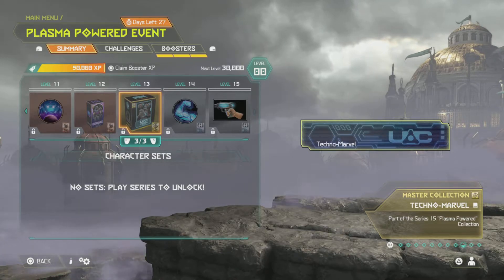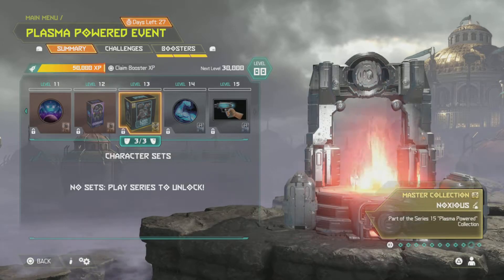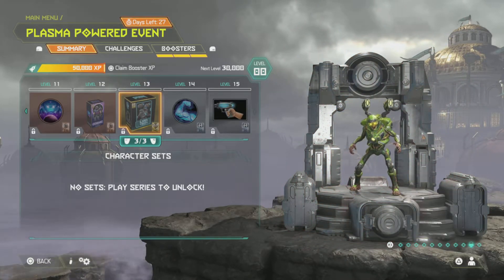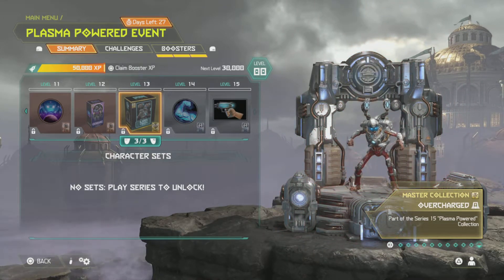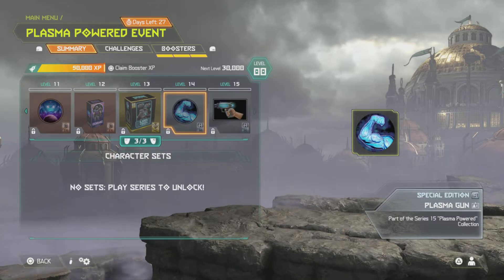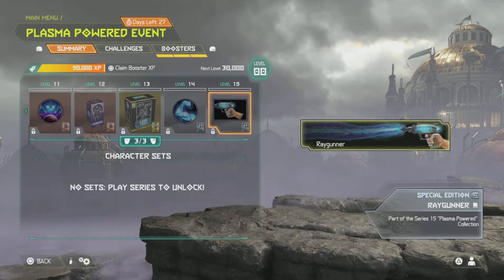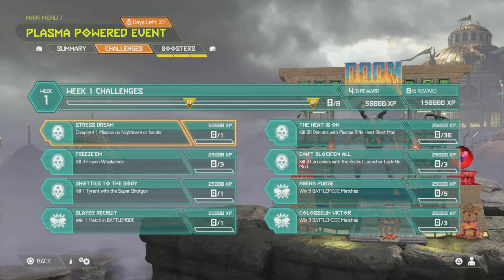Next we have Techno Marvel - that's a placard or a title for your placard - actually a cool circuit board looking thing. Noxious is another skin I'm not impressed with - I like the first two. Overcharge is the entire shebang in the background, the podium with everything on it, all the bells and whistles. Plasma Gun is another icon, and Ray Gunner is another title for your placard. So there go all 15 of those prizes.